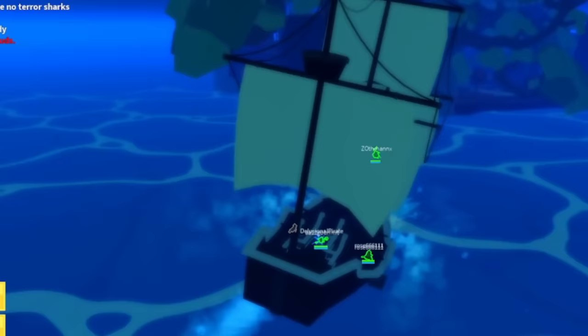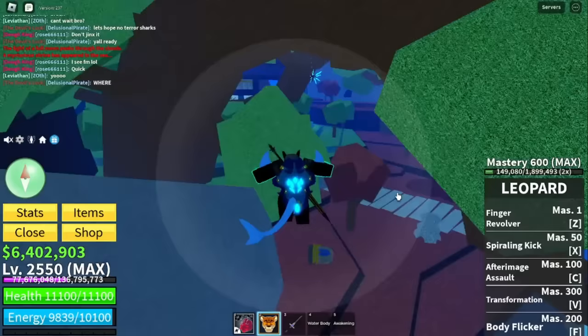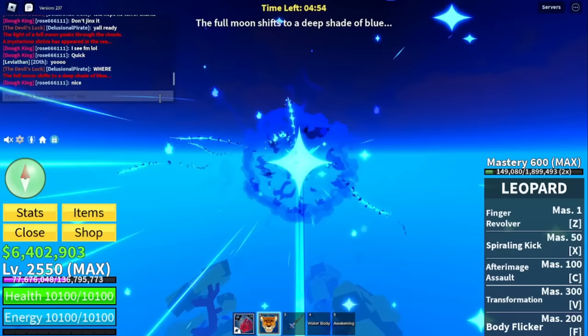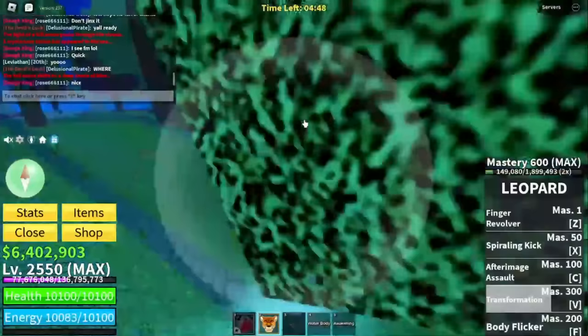We have actually found the island. You have to be in between the moon and the sun. Right now I have to unequip this item and go into Leopard Form. I have to find the Azure — this is crazy because when you find it, it says 'The full moon shifts due to deep.'